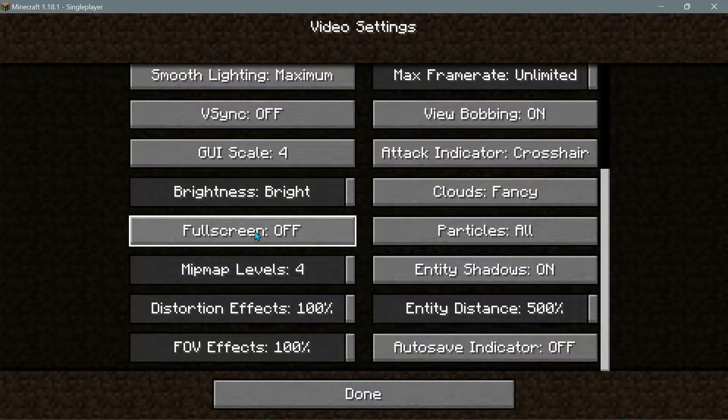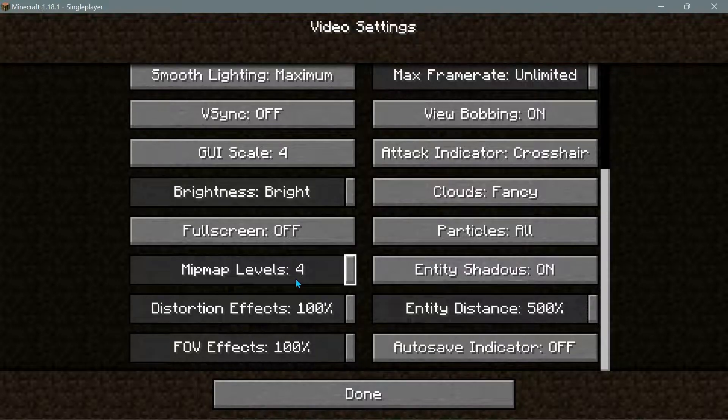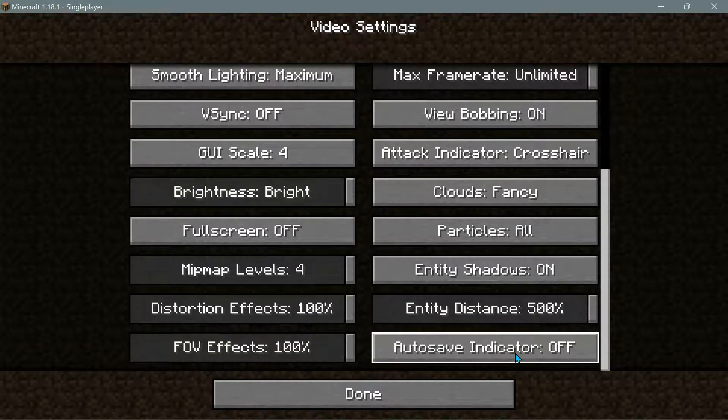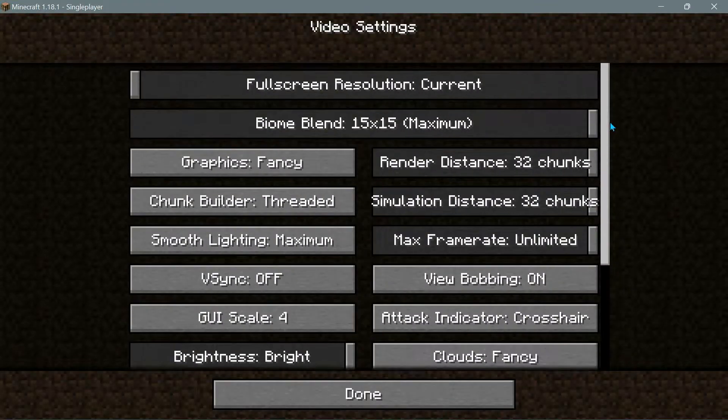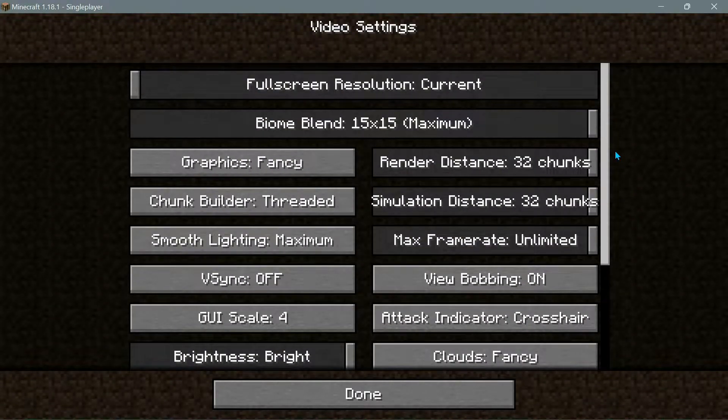Brightness is set to Bright, clouds to Fancy, and I've left it in windowed mode though you can run it in full screen. Particles are set to All, entity shadows on, mipmap levels at 4, distortion effects 100%, entity distance set to 500 (up from the default 100), FOV effects at 100%, and the auto-save indicator turned off. Most settings are at the maximum. I'll do a test with OptiFine and a test with Sodium, both at maximum settings, and compare them to vanilla.